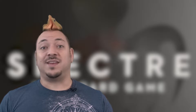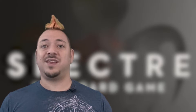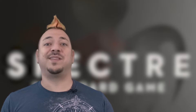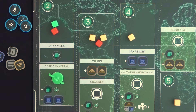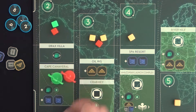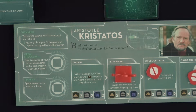Let's look more closely at the other aspects of the game round. After the mission card is read and numbers 2 and 4 gain their benefits, players take turns placing villain pawns, then henchmen pawns. Each action space can only be occupied by one pawn at a time, and they stay in their spots until the end of the round. The exception here is Aristotle Christatos, whose ability lets him ignore other villain pawns when placing his villain.